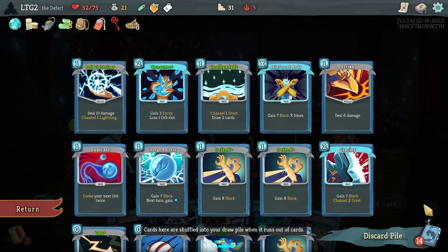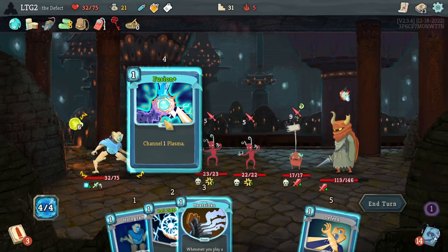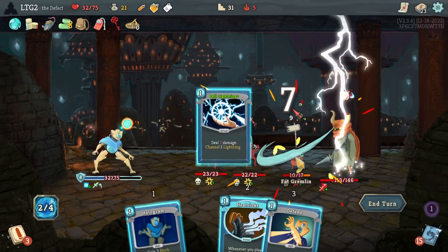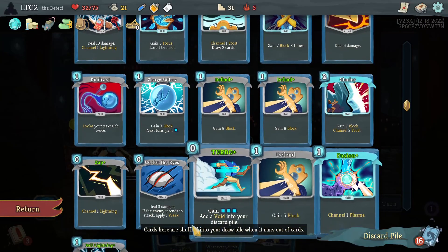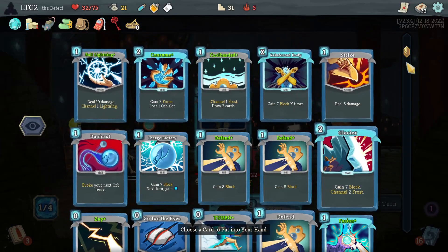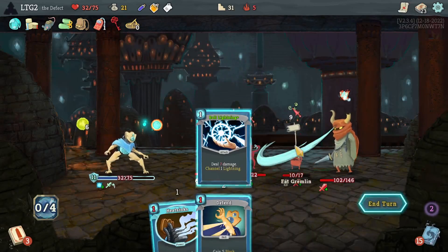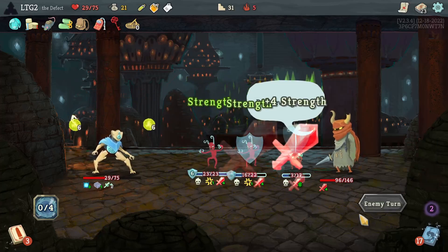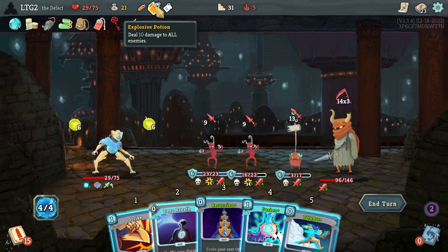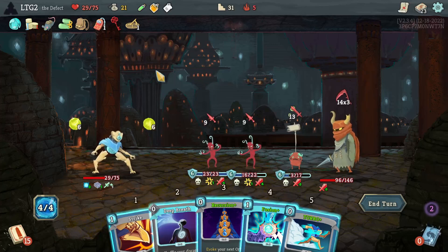Hologram. 19 damage. Cool Headed — is it cool headed? Ball Lightning kills this one. Ball Lightning. It did not kill this one because I was weak — oops. That would have been a good time to use the explosive potion. Am I in trouble? I feel like I'm in trouble. I do have Turbo.